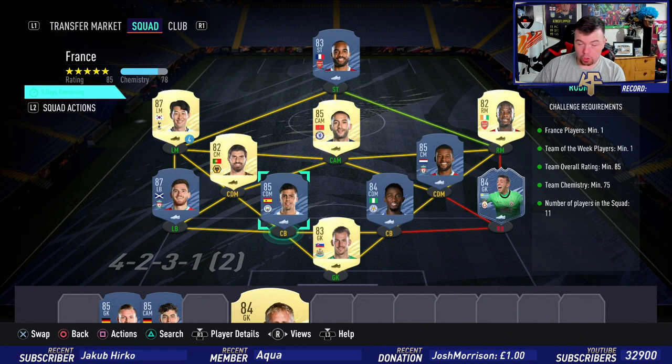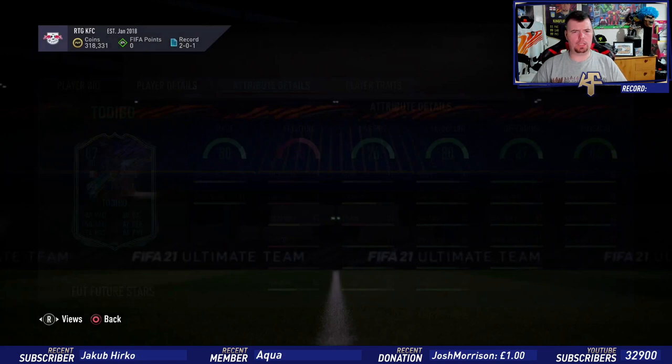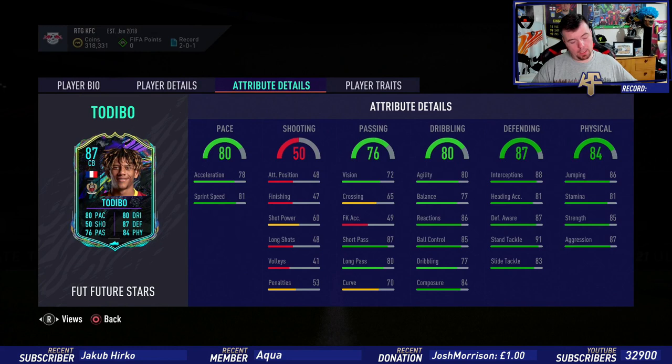Don't spend more than 165k on this SBC — you could easily get it done for 160k, which is good. You get yourself another 25k pack — a Prime Electrum Players pack. So to do this SBC for Tadibo — it's out for five days, which is random; it's normally a week. 208k total — not bad. You'll get it done for less than 200k easy with bids and snipes.